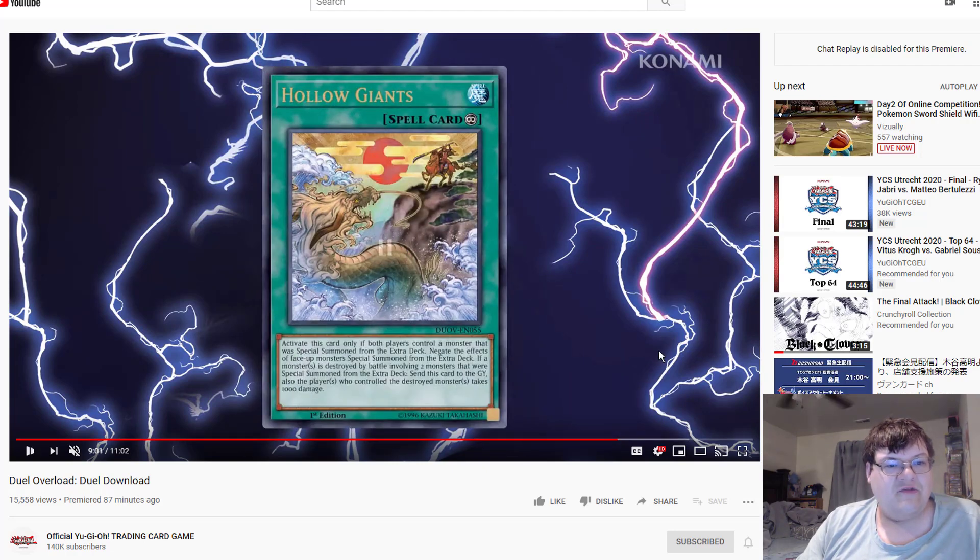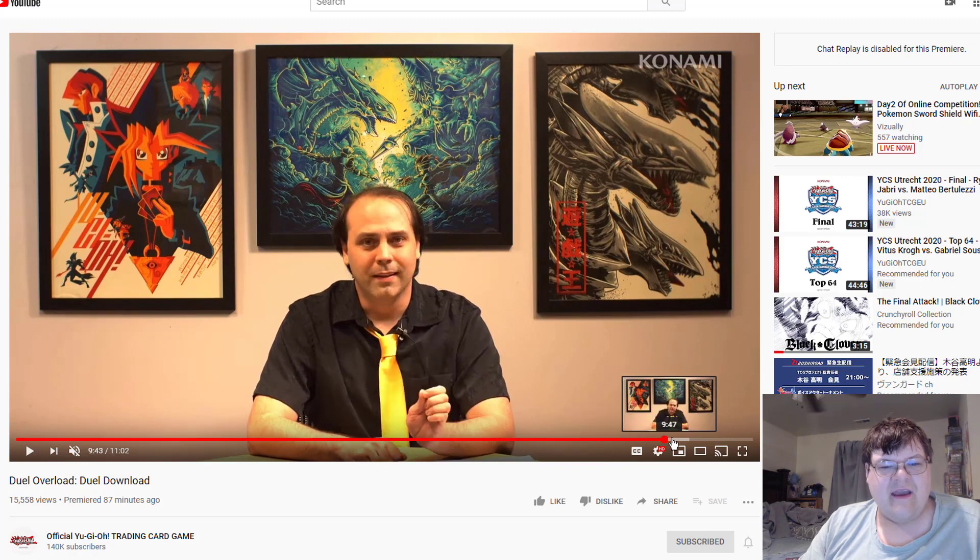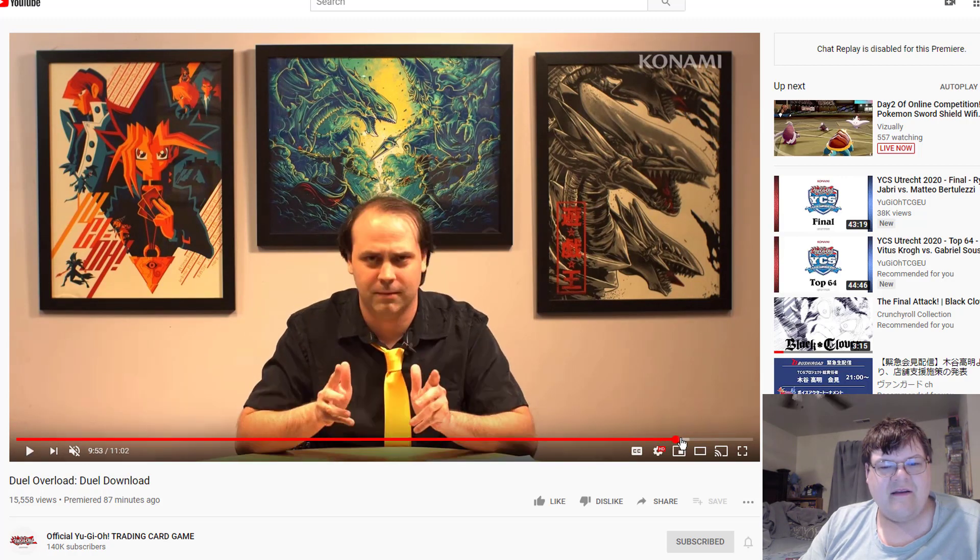Hollow Giants: activate this card if both players control a monster special summoned from the Extra Deck. While face-up, every monster destroyed by battle involving two monsters special summoned from the Extra Deck is sent to the graveyard, and the player who controlled the destroyed monster takes 1000 damage. The art's cool but the card's kind of meh.